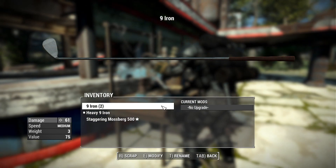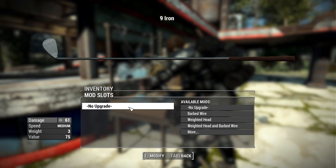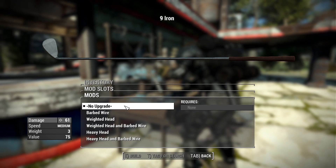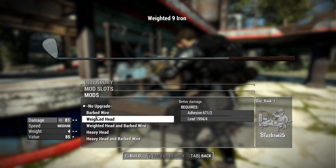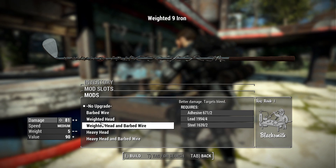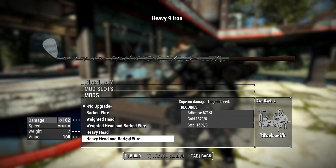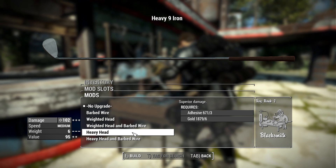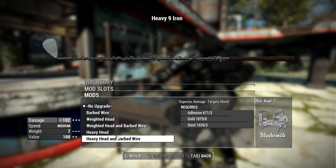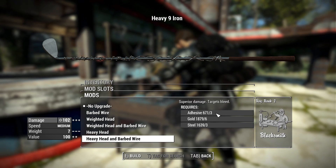Now when it comes to attachments for this weapon, there isn't a ton going on as it is just a golf club, but you do have some progression you can make, which is always nice. It starts with no upgrade, but you can move on to barbed wire, a weighted head, a weighted head with barbed wire, the heavy head, and then the heavy head with barbed wire. Every time you increase weight you increase raw damage, and whenever you add barbed wire it adds a bleeding effect, which is very helpful for melee weapons.